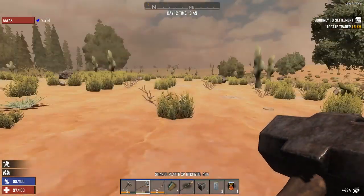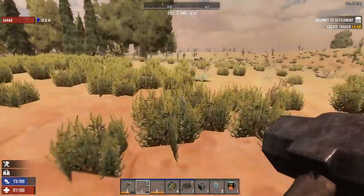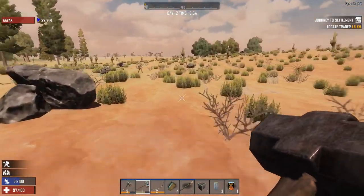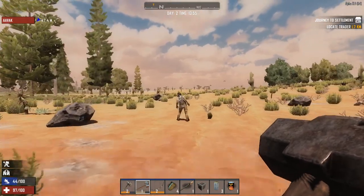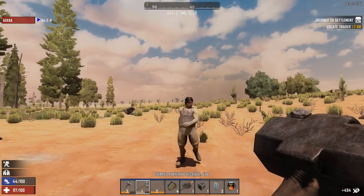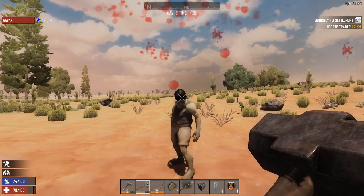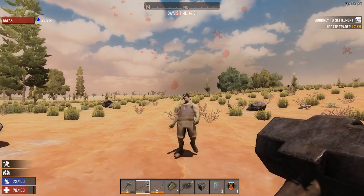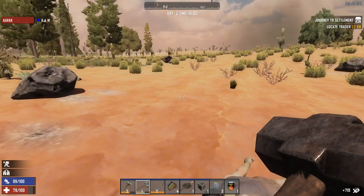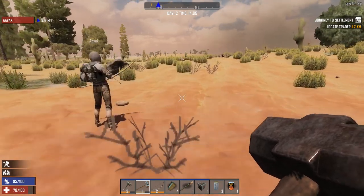Moving on. We should probably just make as much profit as we can killing zombies where we find them — so far that's been pretty lucrative. I'm going to take care of what I believe is a Darlene. The zombies all have names — some are super generic like zombie tourist or zombie cop, and some actually have real names.